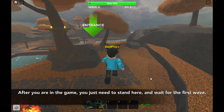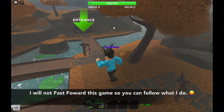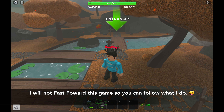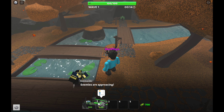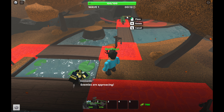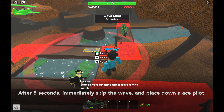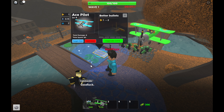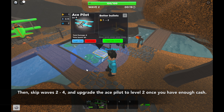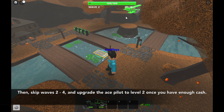After you are in the game, you just need to stand here and wait for the first wave. After 5 seconds, immediately skip the wave and place down an ace pilot, then skip waves 2 to 4 and upgrade the ace pilot to level 2 once you have enough cash.